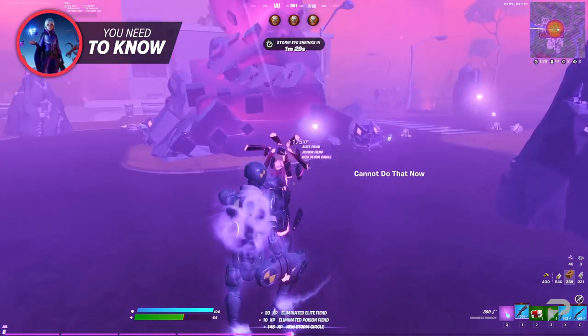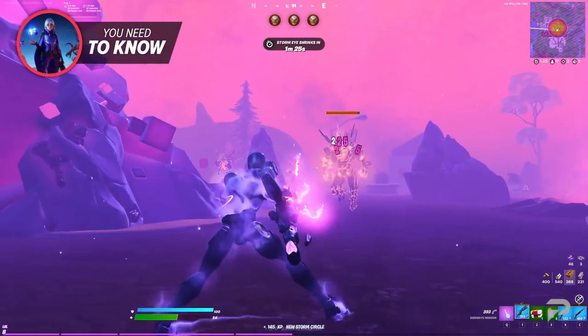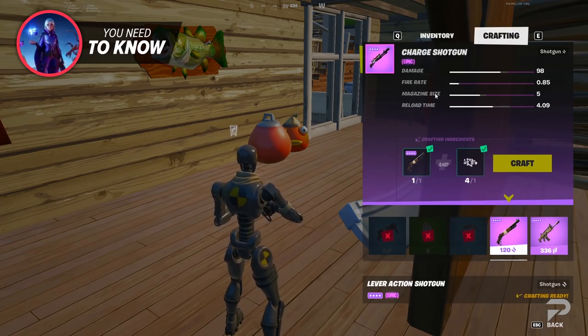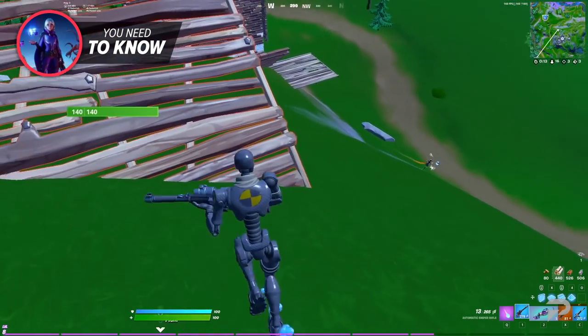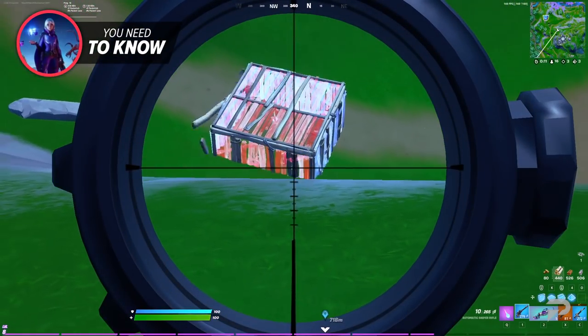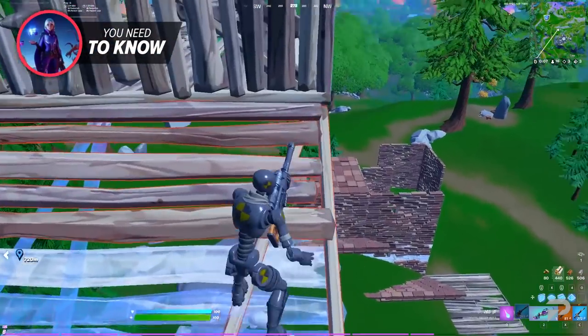The new sideways minigun might prove an interesting way of clearing out enemy builds or spraying damage on multiple players at once. Nuts and bolts are back in rotation and can be used to create automatic snipers and charged shotguns. Automatic snipers have been vaulted since Chapter 1, so if you loved it back then, don't miss your chance to wield it once more in Chapter 2 Season 8.